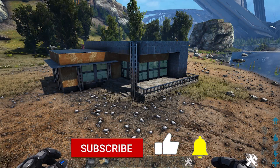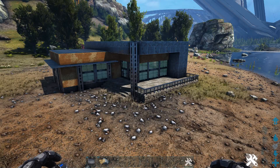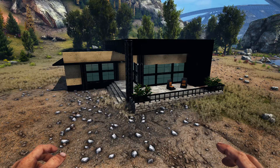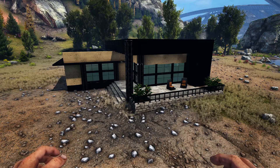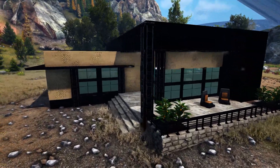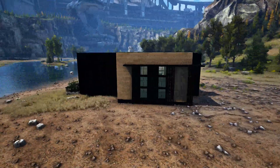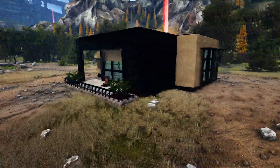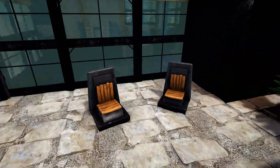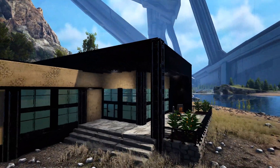That's going to do it for the building portion of this video. I've gone ahead and applied a paint scheme and done some decorating. For the paint scheme, I've painted all of the metal and the greenhouse black, all of the adobe with the tan color, and left the stone alone. On the front you can see a nice contrast with the black and tan on the adobe, and it continues all the way around the build. For decorations on the front I've placed some plants on each corner of the front deck, some lawn chairs out front, and tech lights hanging down from the overhang to give that modern look.